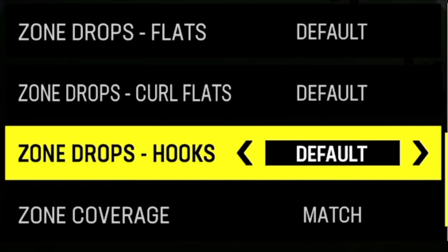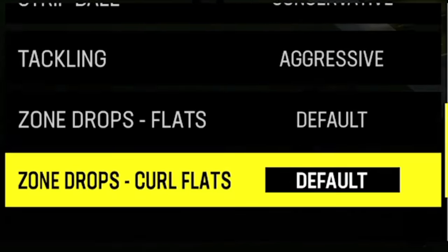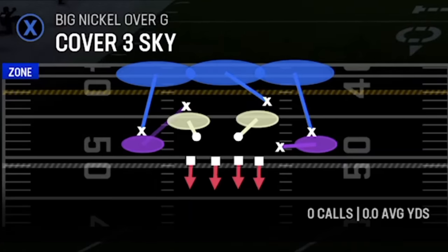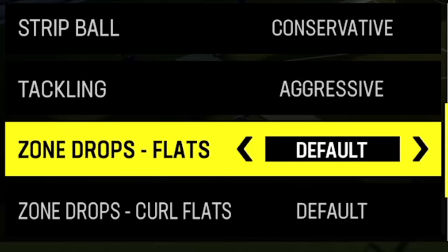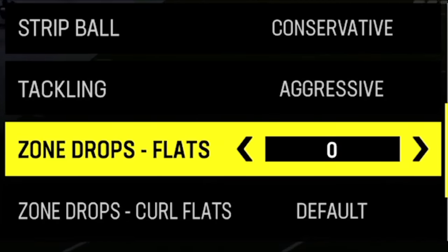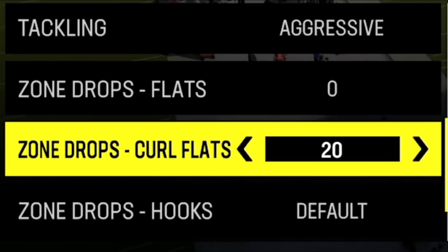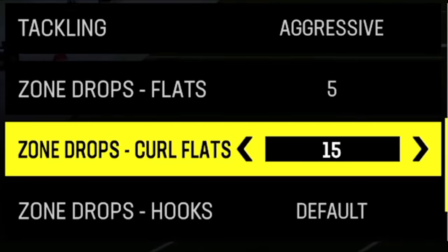For zone drop hooks I leave these at default — I'm running a lot of matching coverages since the patch and I think matching is best. If you're not running matching coverages and want to set your flats, you can, but that only applies to non-matching coverages like cover three sky, cover four drop, cover two, or Tampa two. If your opponent is running a lot of drags or flat routes, set your zone drop flats to zero or five — five is best for drags and flat routes, while zero is better for routes behind the line of scrimmage and run defense. Curl flats are still best at 15, although sometimes 20 is better for deep crossing routes. Overall I still run five and 15 if I'm going to set these.